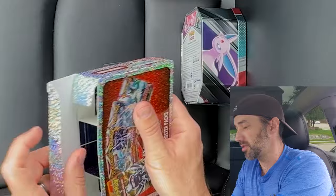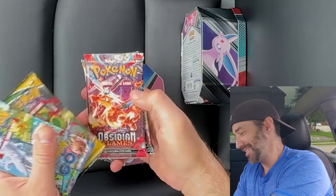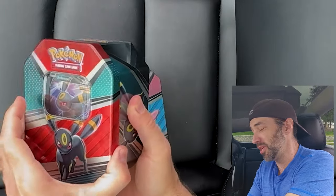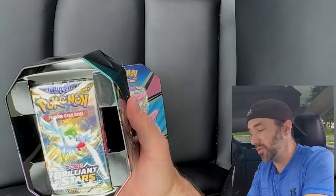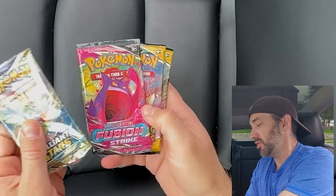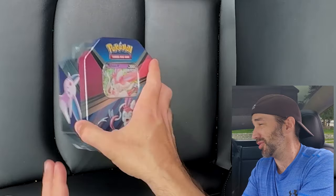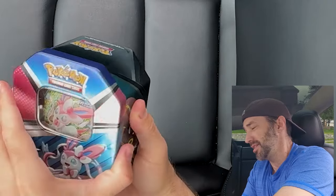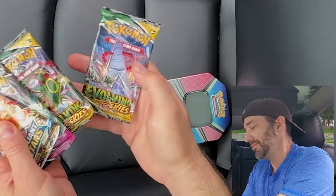Inside this Mystery Power Box we have Pokemon Go, Evolving Skies, Obsidian Flames, Lost Origin, and Scarlet and Violet Base. Inside is Umbreon V — I did open this one up to see what packs are in there, so I know this one in fact has two Evolving Skies. You get the Umbreon V promo card, but you also get Brilliant Stars, Fusion Strike, and two Evolving Skies. That's a good deal — those are $15 for that, and you get two Evolving Skies which are worth like $9 a piece, so you're actually making money on this tin. And inside the Sylveon V is another $15 tin — we got the promo card, Brilliant Stars, Fusion Strike, two Evolving Skies.